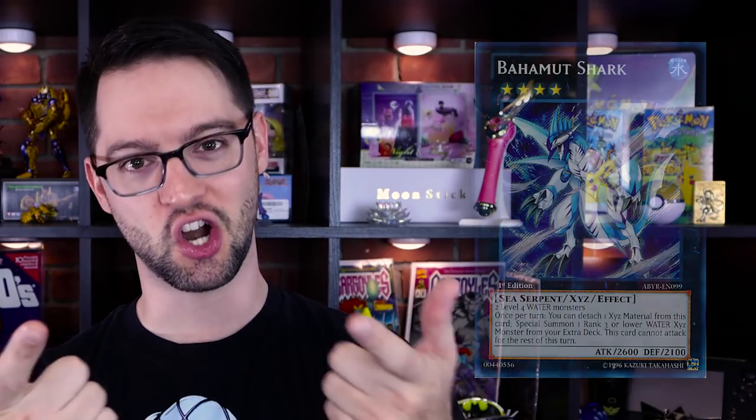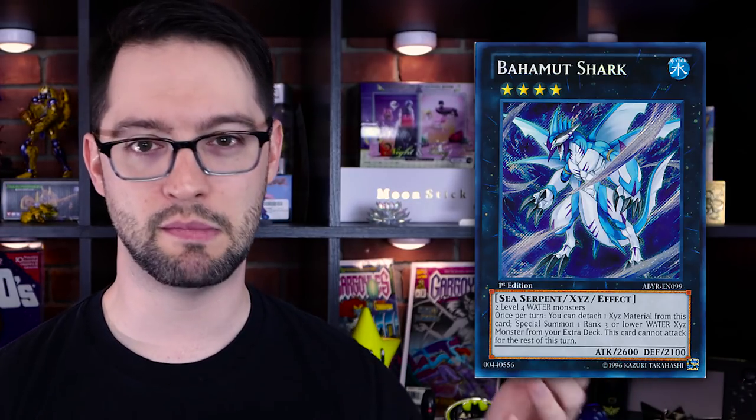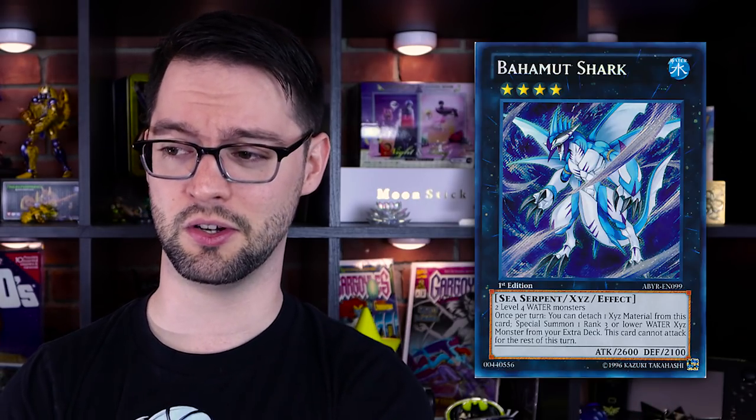Number five is Bahamut Shark. Bahamut Shark is a rank 4 water sea serpent monster with 2600 attack and 2100 defense. Made of two level 4 water monsters, so not very generic, but not super ungeneric either — there's definitely a water theme in this set. Once per turn you can detach one material from this card to special summon one rank 3 or lower water XYZ monster from your extra deck. This card might as well say 'once per turn, detach a material to summon Toadally Awesome' — that's the best target by a country mile, letting weird decks like Heroes and Mermails make an XYZ monster they have no business creating.